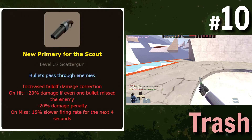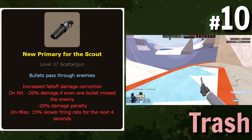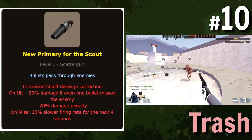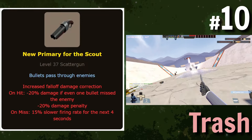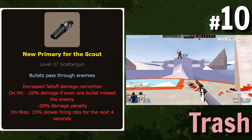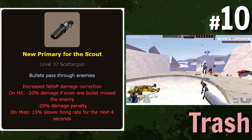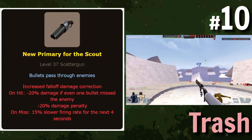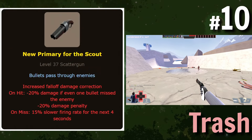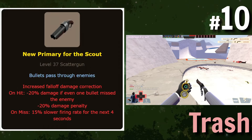A new scattergun with bullet penetration, but the downsides include something called 'increased fall-off damage correction' — I have no idea what that means, does it mean damage falls off faster? — on hit minus 20% damage if even one bullet missed the enemy, another just 20% damage penalty, and on miss 15% slower firing speed. I'm thinking this is pretty bad because ideally with bullet penetration you'd want to be far away, but all the downsides make it almost impossible to use unless you consistently get meat shots. I'll put this in garbage.